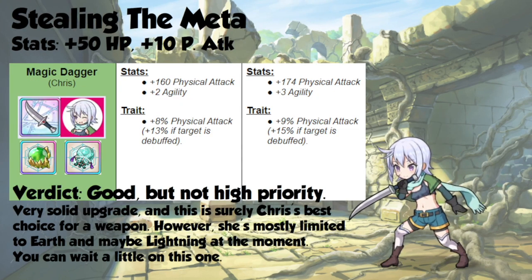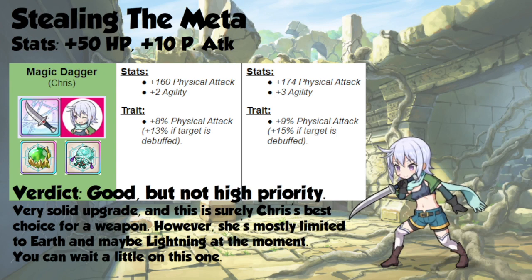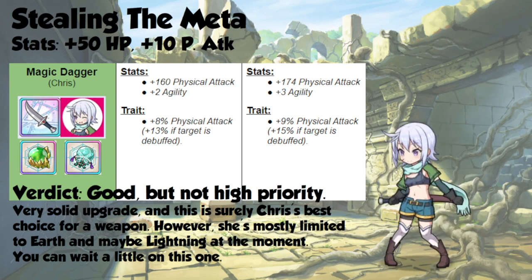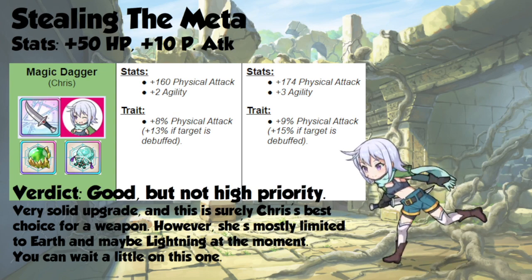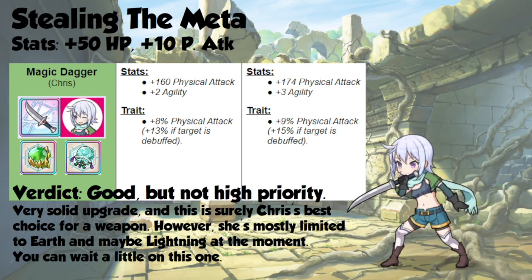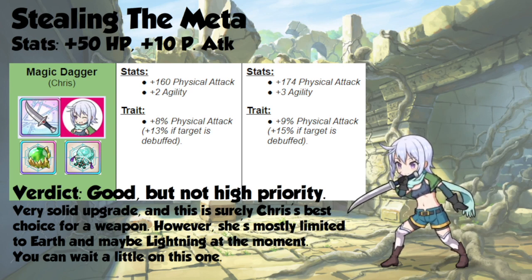And then there's Chris the Thief, who's trying to steal a place in the meta. She gets 50 hit points and 10 physical attack, while her weapon grants her 14 physical attack and a very nice additional 1 agility. She also gets 1% more physical attack, unless the target is debuffed, in which case she gets 2% more. This is good, but it's not a super high priority. Chris does see some usage, mostly in Earth and possibly Lightning. You can wait a little bit on this weapon. When Festival Chris comes around, you'll definitely want to unlock it, but I wouldn't think this is the first thing you want to do.